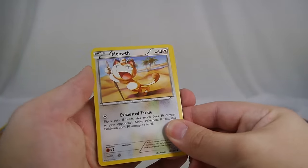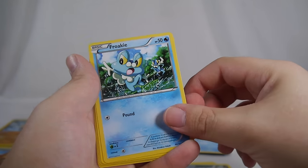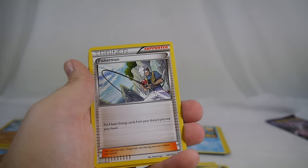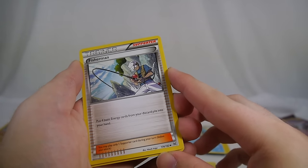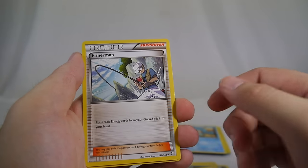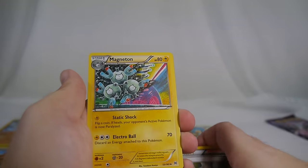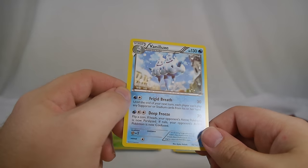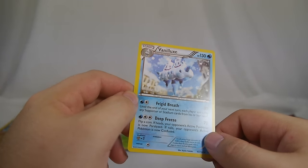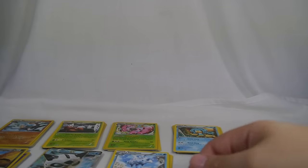We got a Meowth, Gastly, Axew, Froakie. Fisherman — another old trainer reprinted; put four basic energy from your discard pile into your hand, so it's basically two Energy Retrievals in one, but it's a supporter. Really nice card for energy-burner decks. Magneton reverse, Paras, and a Vanilluxe. Deep Freeze and Frigid Breath — I wish I had a Vanilluxe right now because it's November and it was 78 degrees today. That's our last pack.